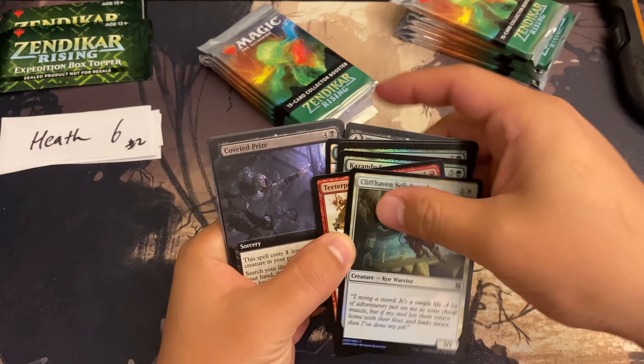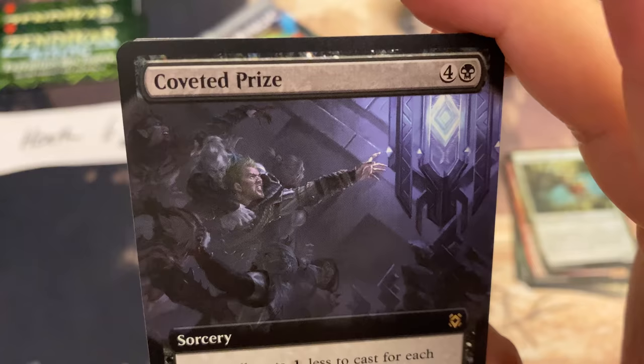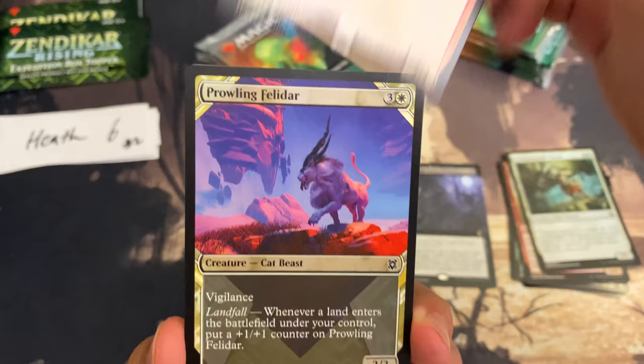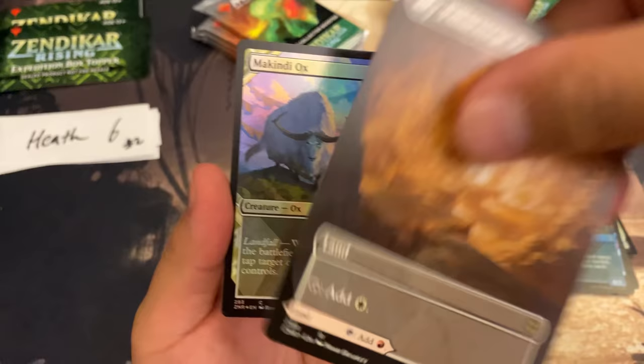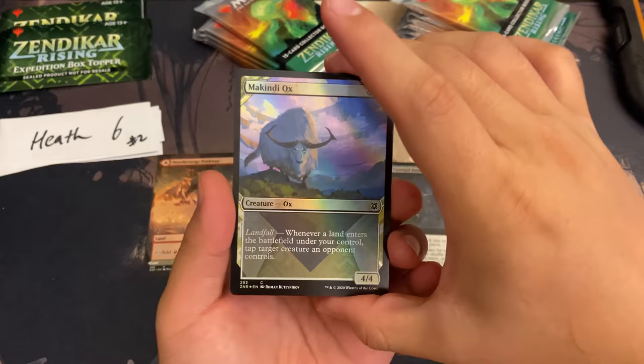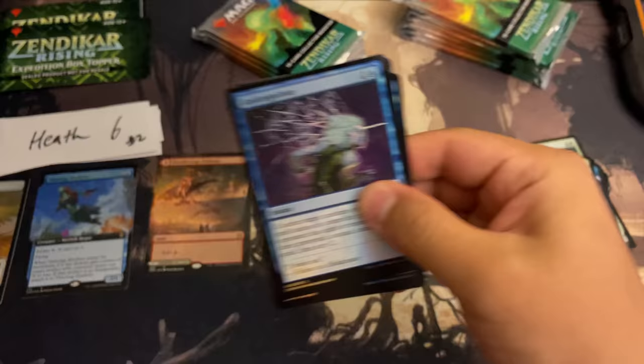Our first extended art — a coveted prize. Shatter Skull Charger foil rare, alright. Prowling Felidar, two showcase cards, and a Needle Verge Pathway. Pillar Verge Pathway on the other side, a Kindly Ox, and a Thieving Skydiver foil extended art. Alright Heath, pack number one done — let's go to pack number two.